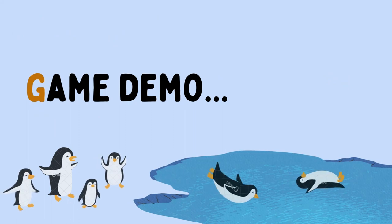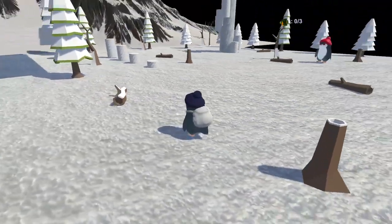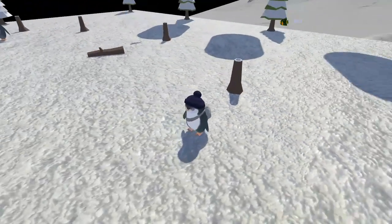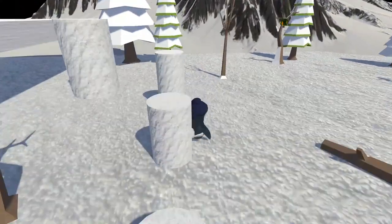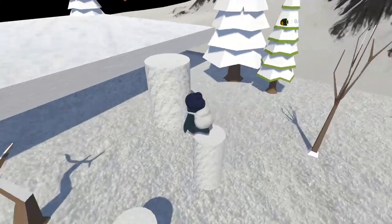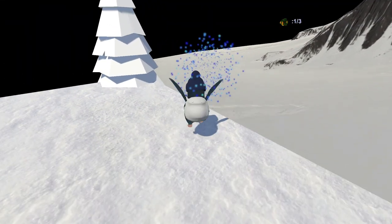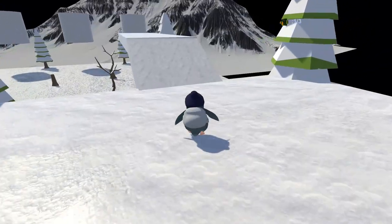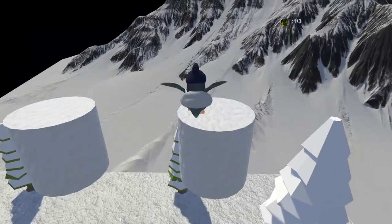Next, let me show you our game demo. In the game demo, the player has to control the penguin to collect all the features, which is three features, and at the same time, avoiding the enemy, which is the penguin with red eyes and red hat.